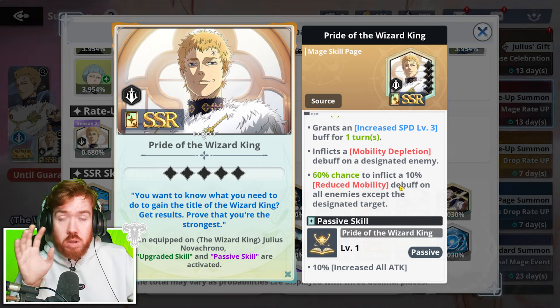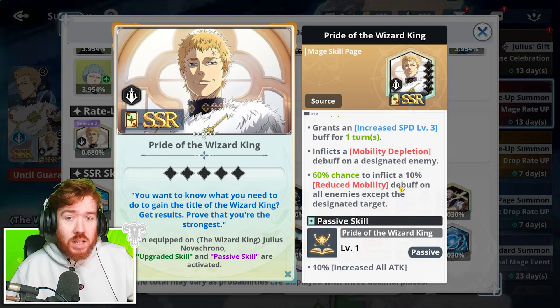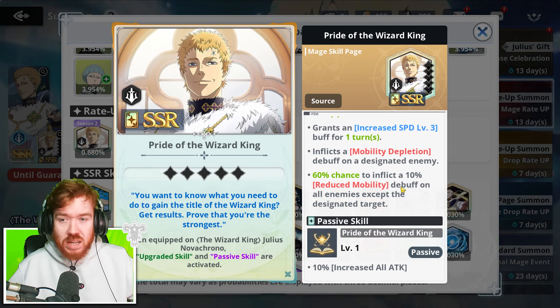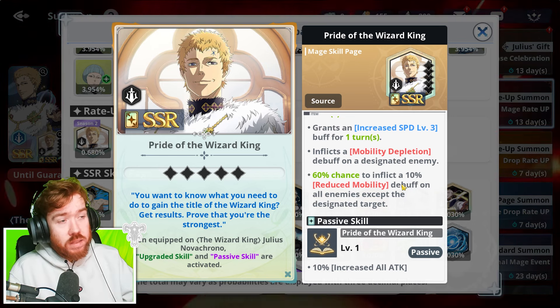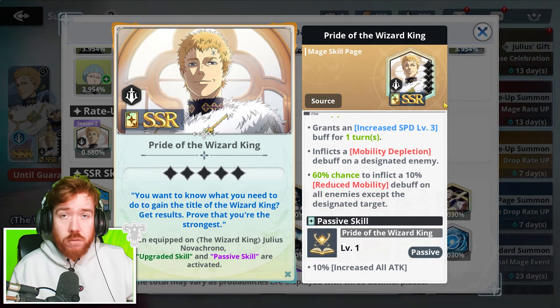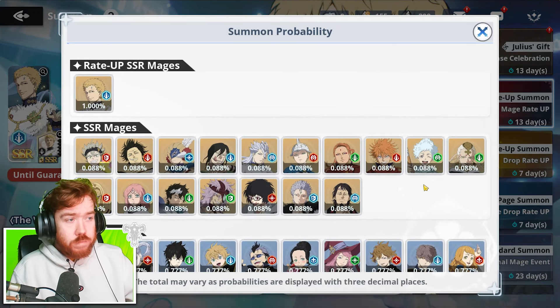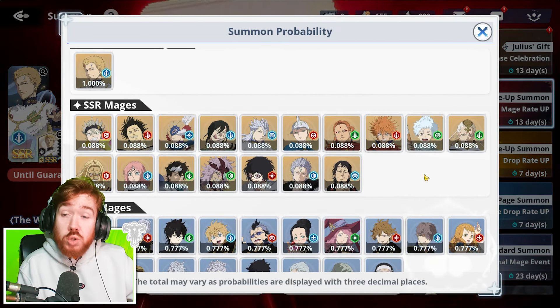So yeah, you want to get this duped out, but don't worry too much about it, because we are going to be getting skill page dupes in the future that you can spend on any single dupe page. And this is what you should be doing first. So once again, to kind of ease your pain in the future, I'll definitely go crazy. Not to mention the filler banner is not bad - all characters you actually generally want.